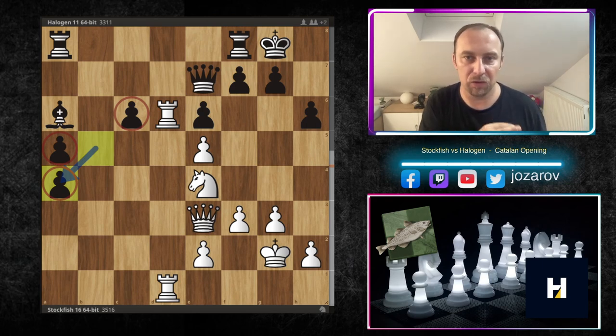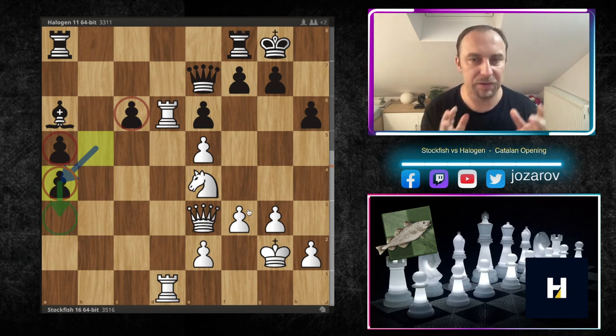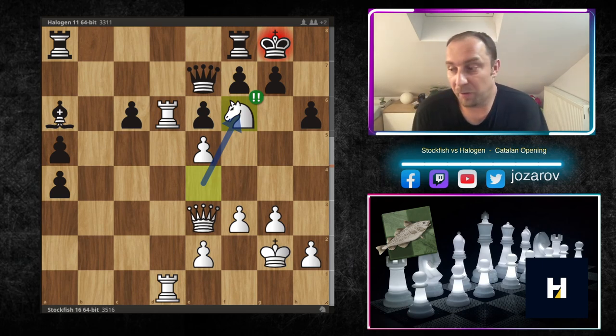We have queen to e7, rook from a to d1, then b-takes-a4. When we look at the structure, black has three extra pawns on the queenside but these are immobile pawns — weaknesses. Even if you start pushing them, white will take them, so they're not so dangerous. Now Stockfish plays the beautiful move knight to f6, and from this point on the position is falling apart.